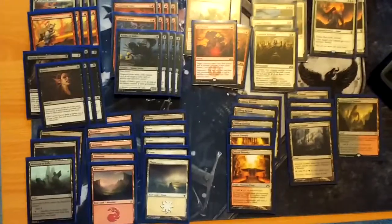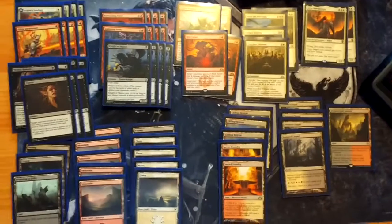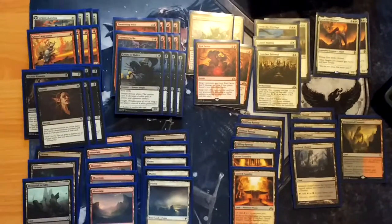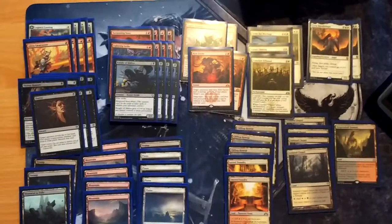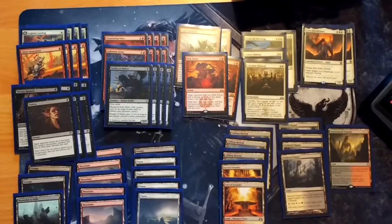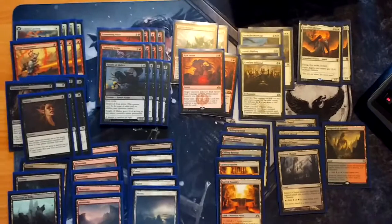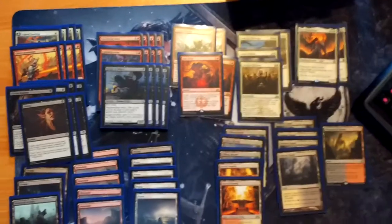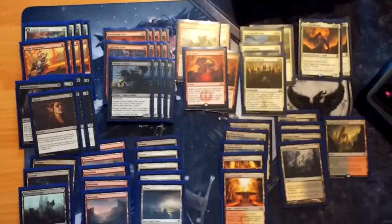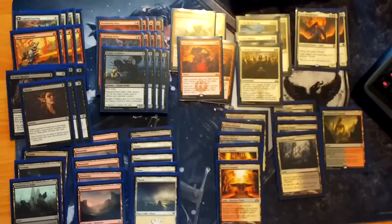Sideboard-wise it's still being made. Tocatli's Honor Guard to stop cards from triggering their enter-the-battlefield effects is going to be in there. I'm going to be using this at my local FNM at Mad for Miniatures this Friday. Once I'm back, I'll probably post the results on Instagram — so follow me at overfowler. Thank you very much for watching, and I'll see you next time.